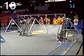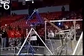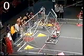A little bit of motion on the red side of the field, and motion on the blue side. As 461 reaches up with their arm, they knock down a hanging Tetra. 857 all the way over to the human player loading zone, getting themselves ready for human player control.